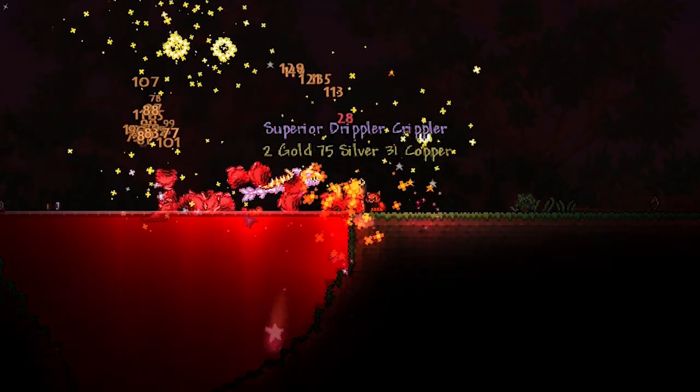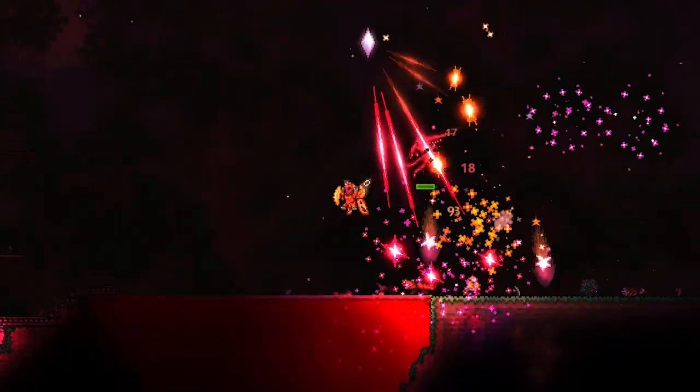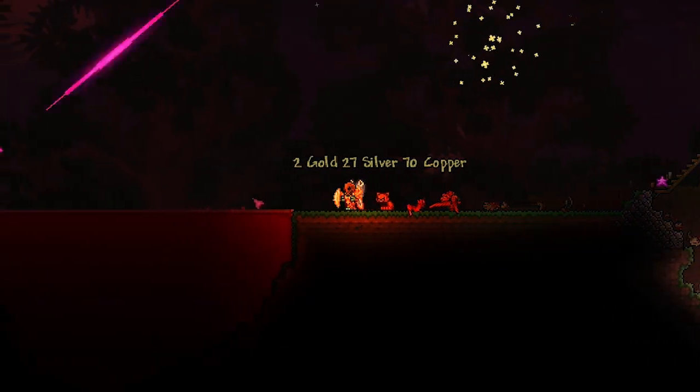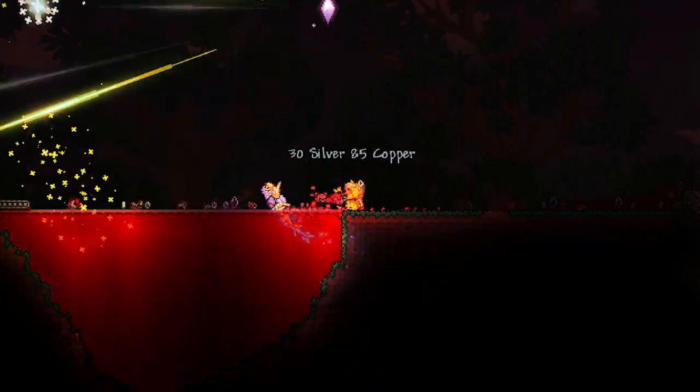As you can see, all it took was one cast and I was able to fish up an eel. This is the Hemoglobin Goblin Shark — pretty good name, I have to admit. That's one of the stronger enemies. And of course, the strongest enemy is the Nautilus Miniboss.